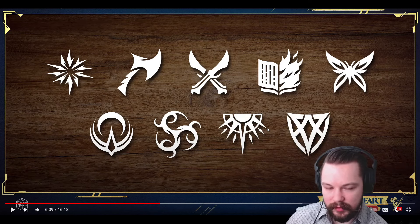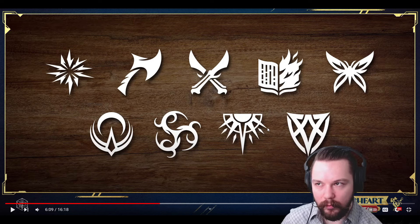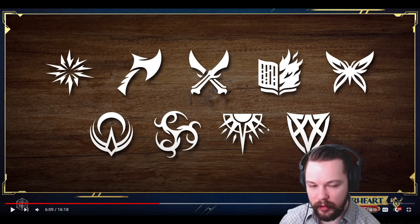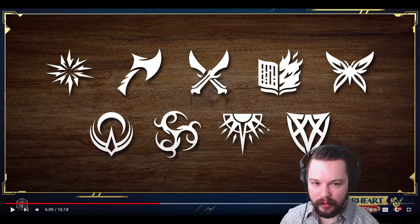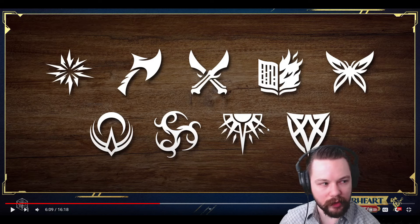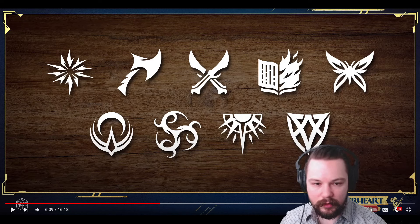I'm interested in why they decided to say Bone was about tactical mastery. Like, why isn't it a skull and crossbones or something weapon-like? Because it looks like a weapon, and some people might be confused — thinking 'I want to be the weapon guy' and choosing Bone when they shouldn't.